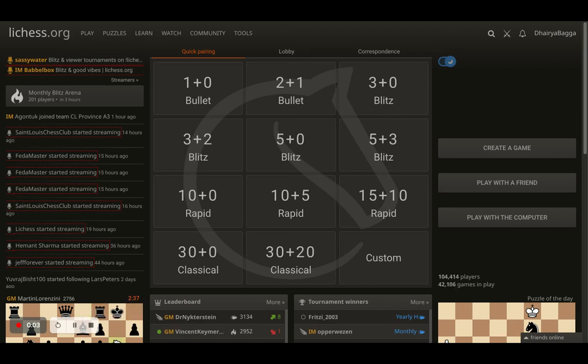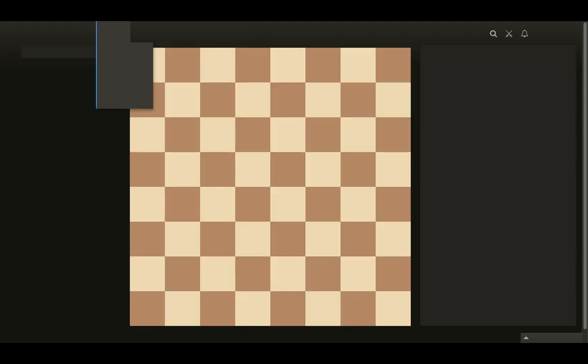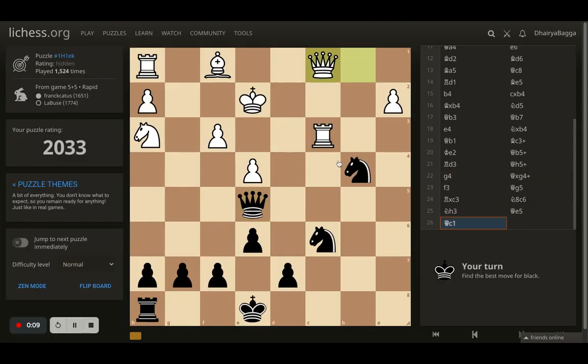Hey chess lovers, welcome back to the Chessyard. This is Dehrabagga and let's play some more puzzles today. We'll try to solve as many as possible, provided the time is right. I'm starting off with a rating of 2033 today; we'll see how it goes.